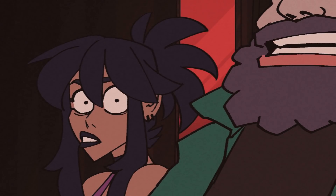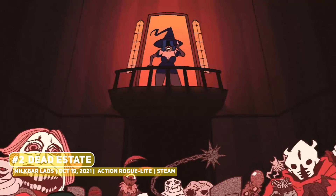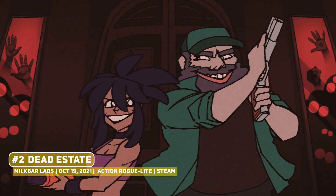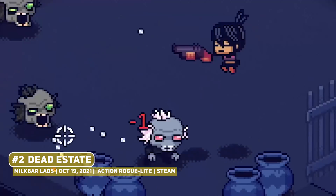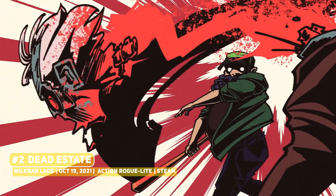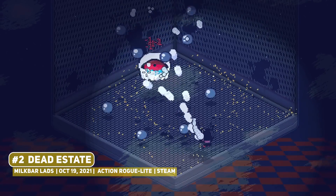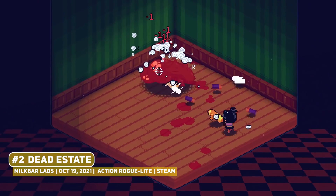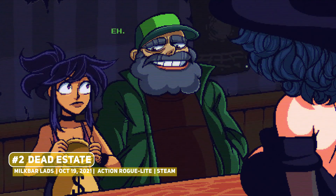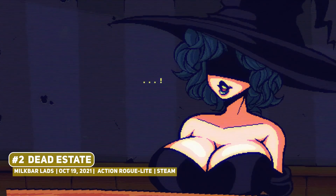A spooky title from October that is a must-play for roguelike fans is Dead Estate, one where you find yourself seeking shelter in a mysterious mansion in the middle of a storm, only to then realise that you are trapped and the mansion is filled with monsters, thus you have to fight your way out. The isometric pixel art look is a nice change from the Binding of Isaac-style top-down look, with great action, 8 playable characters and an awesome theme that was perfect for October. It has certainly gone a little under the radar compared to some giants in the space, but all things being said it's doing pretty well for itself, making this a cannot-miss.